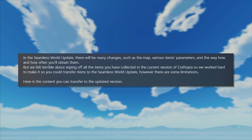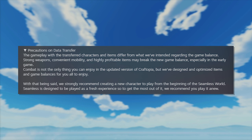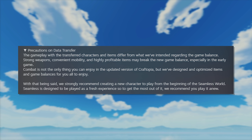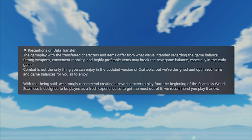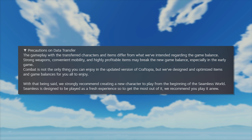"Here is the content you can transfer to the updated version. Precautions on Data Transfer: The gameplay with the transferred characters and items differs from what we've intended regarding game balance. Strong weapons, convenient mobility, and high profitable items may break the new game balance, especially in the early game. Combat is not the only thing you can enjoy in the updated version of Craftopia, but we've designed and optimized items and game balances for you all to enjoy. With that being said, we strongly recommend creating a new character to play from the beginning of the Seamless World. Seamless is designed to be played as a fresh experience, so to get the most out of it, we recommend you play it anew."